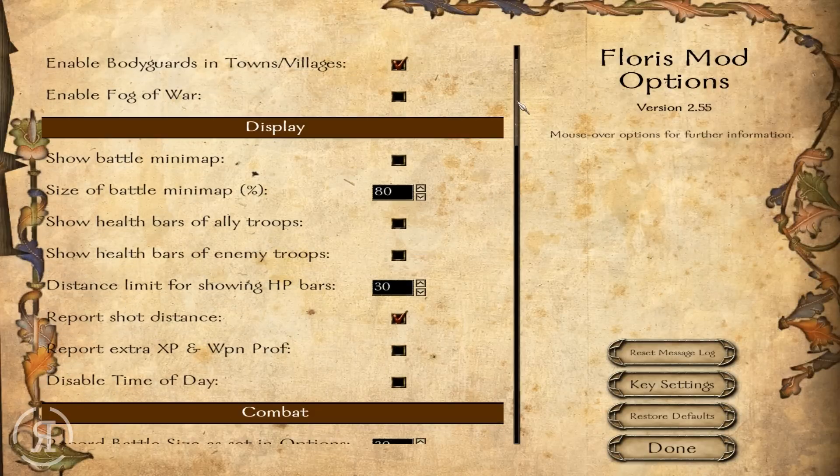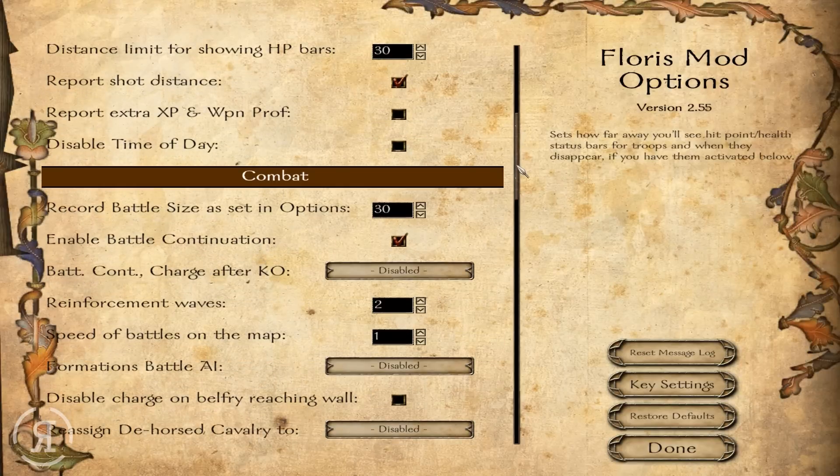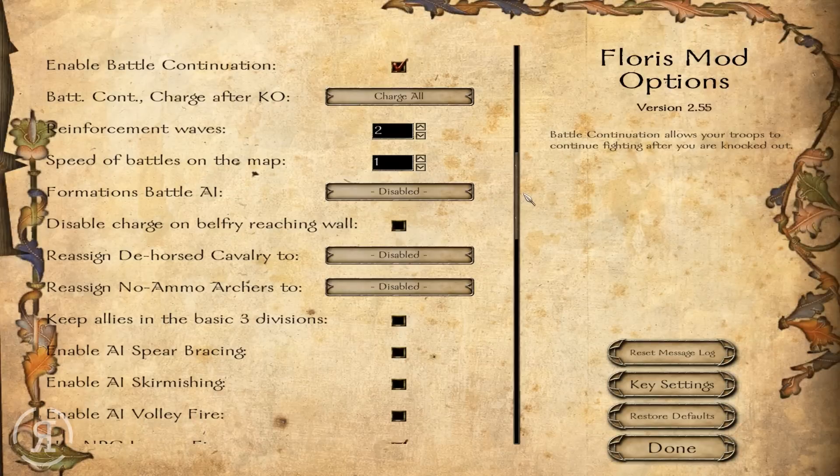You can head into the mod options, which is similar to Floris, which is very cool. I'm going to show the battle map. We could show the health bars but I think that destroys the immersion somewhat, so we'll leave that. We'll charge all when I get taken out, which is no doubt going to happen.